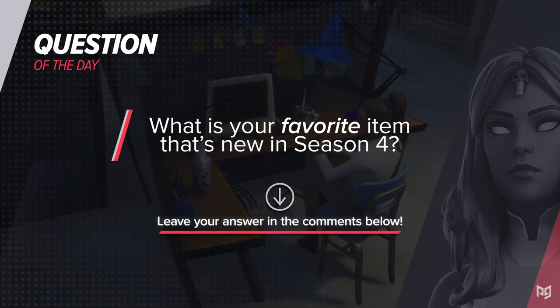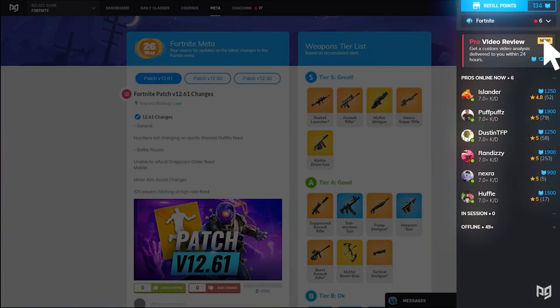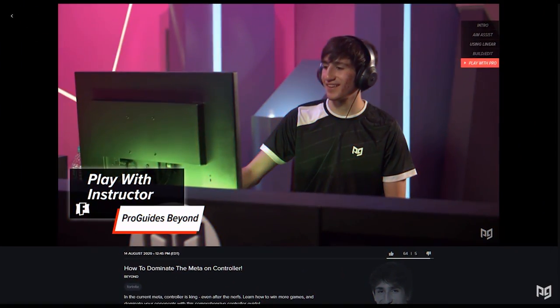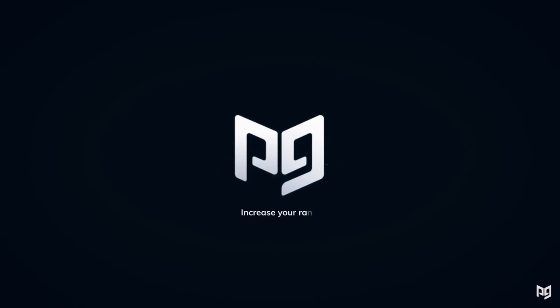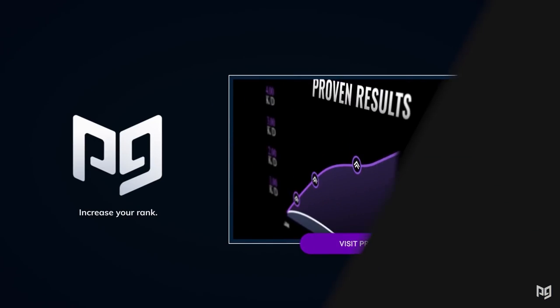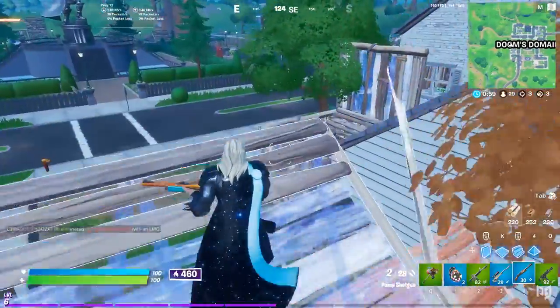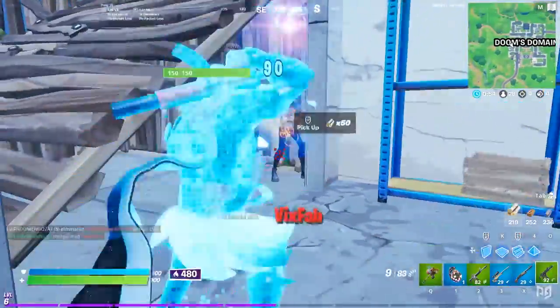Visit us at proguys.com for access to courses from top pros, exclusive live classes, and one-on-one professional coaching. If getting better at Fortnite is your goal, we're here at ProGuys to make that happen and save you a ton of time in the process. Check us out in the description below. Connect with me on my motivation show happening every Friday 12 p.m. PST — check it out in the archives at proguys.com or on the ProGuys app.